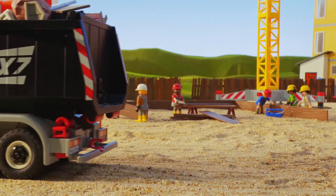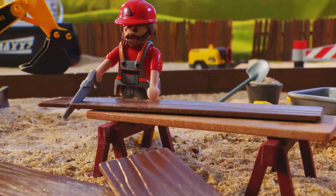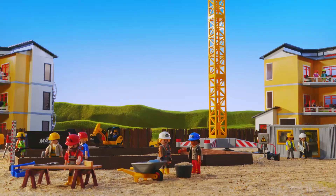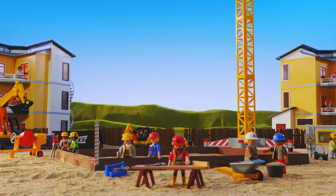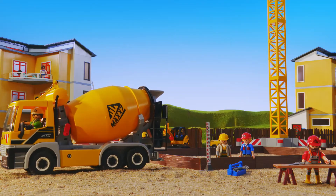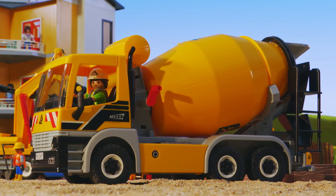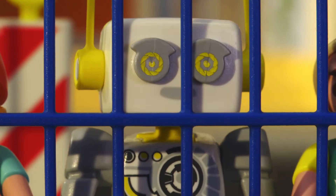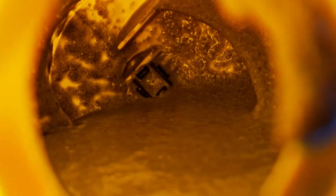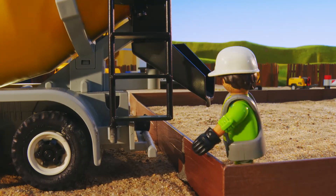Now the area that has been cleared of rubble can be prepared for the new building. First of all, the foundation is poured — this creates a firm surface to support the building. Here comes the cement mixer! Robert, why is that big barrel always spinning? It's called a drum. The drum only rotates when the truck is carrying a load of cement. Cement is a liquid to begin with, but it quickly becomes very hard — hard enough to construct tall buildings. The rotation keeps the cement moving inside the drum so it cannot become hard.